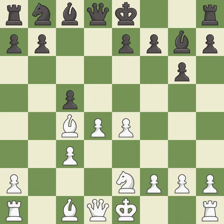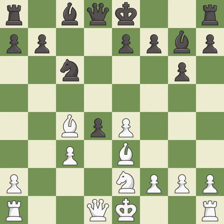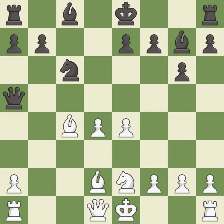The pawn is now adequately defended. This develops a knight off its starting square, getting it into the action. This protects the attacked pawn. After all captures, this is an equal trade. Recaptures. This activates the queen by developing it off of its starting square. This blocks the check from an opposing queen.